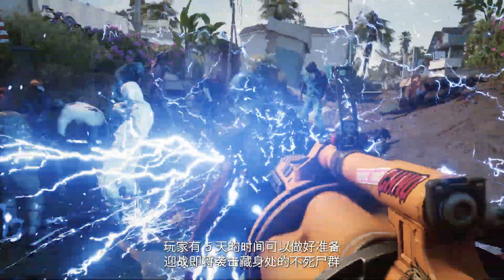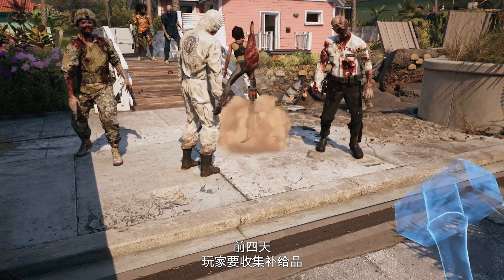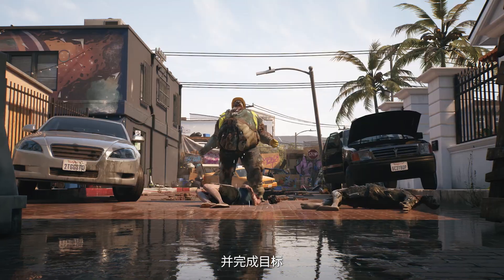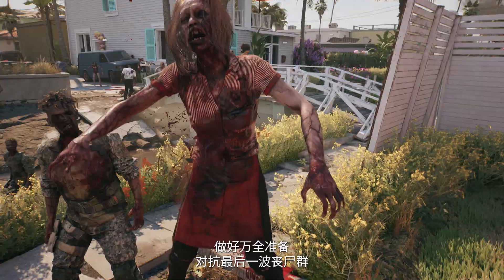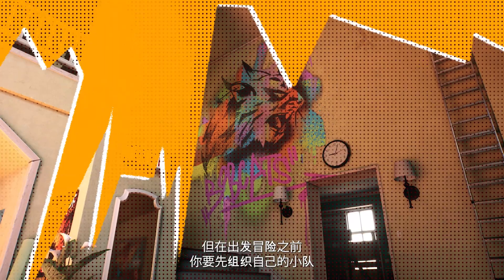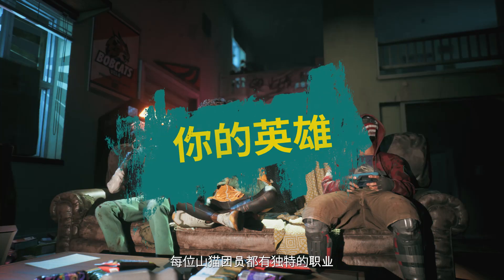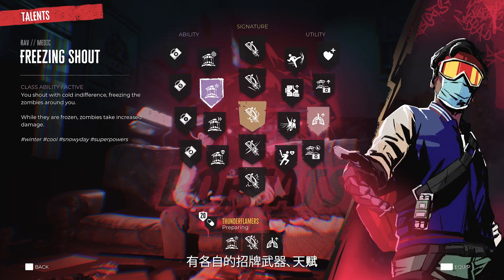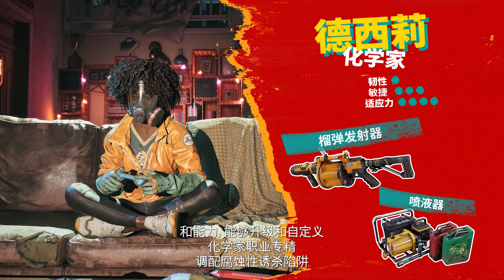With five days to prepare before an undead horde descends on your shelter, you'll spend the first four days gathering supplies and completing objectives, readying yourselves for the final wave of zombies. But before venturing out, you'll need to assemble your squad. Each Bobcat offers a unique class with signature weapons, talents, and abilities to level up and customize.